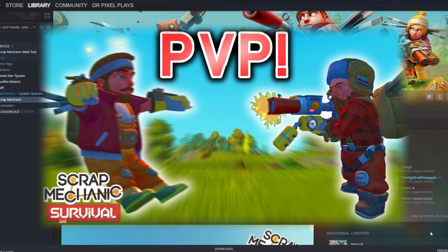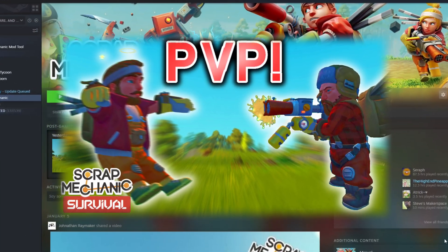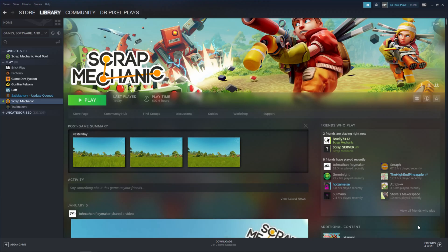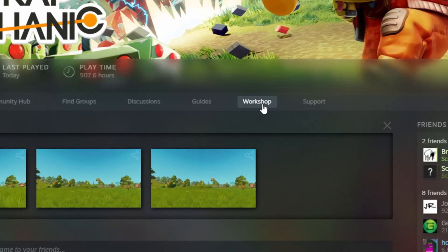You saw my really epic PvP video, which you should watch if you haven't already, and now want to play with the PvP mod yourself? Then you've come to the right place, because I'm going to show you how to do just that. First you need a legit copy of Scrap Mechanic, and then go to the Steam Workshop.